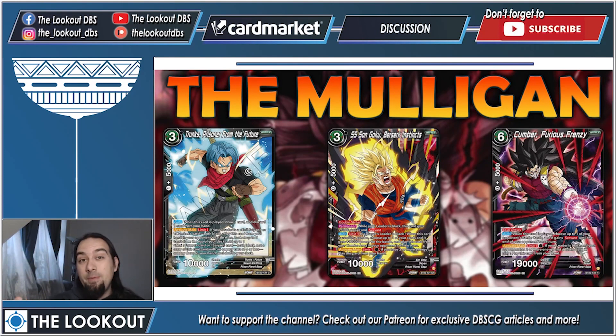Starting with the mulligan: what are we looking for? We can mulligan for Trunks, because getting Trunks on turn one is amazing. If you don't have Trunks, there's also a mini Cumber — he costs one energy with a similar effect, but Trunks is still much better. We're also looking for Goku because he allows some big swings. It's also great to get Cumber or, depending on whether you're going first or second, the Full Unison. My biggest focus is getting Trunks and Goku.